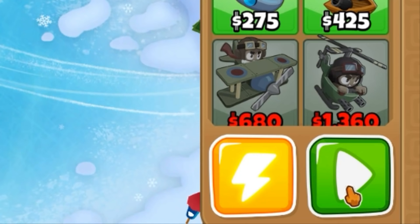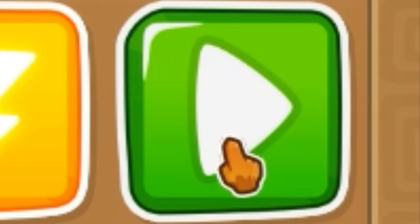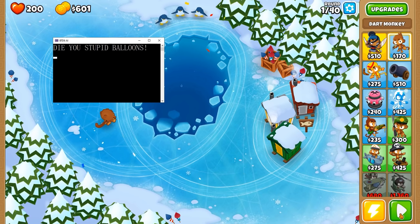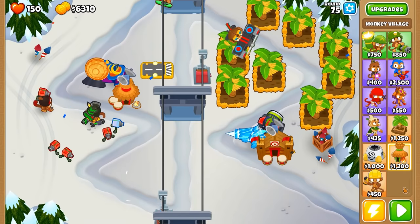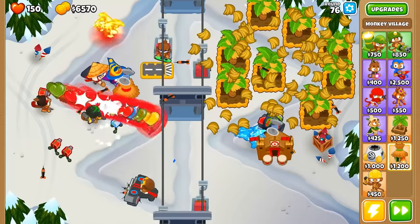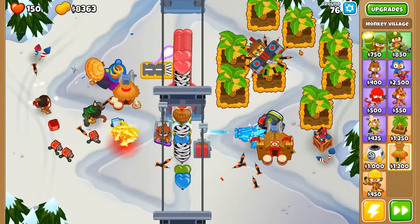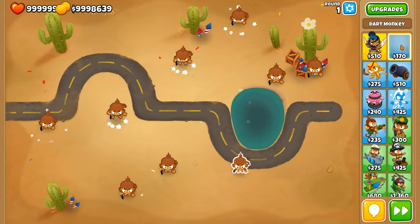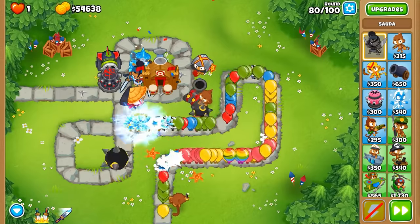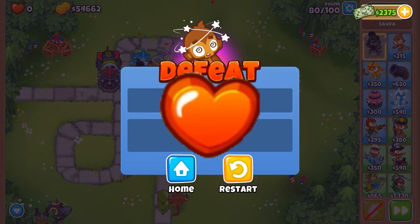A glorified macro can't read, and it is a huge problem. Up until this point, there has been no reason to interpret the values on the screen, but now it has become a necessity. If you want to know if you can afford upgrades and towers, you need to read money. If you want to know if you've lost the game, then refer to the life counter.